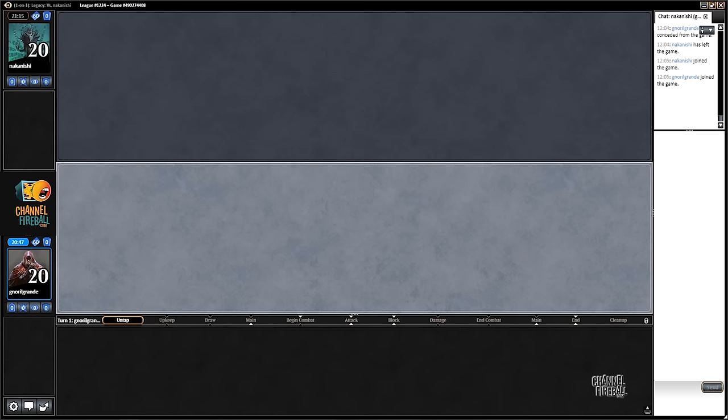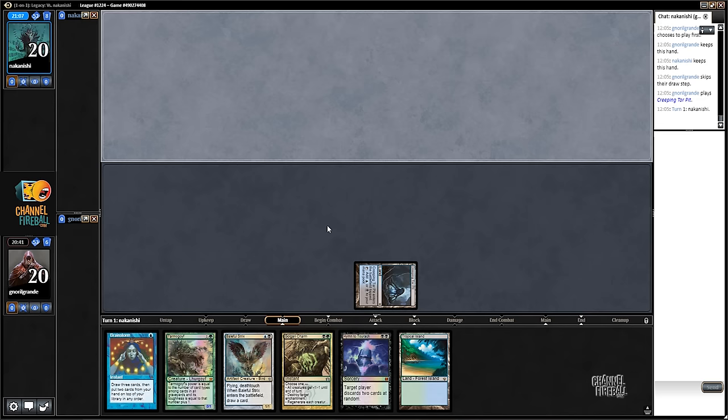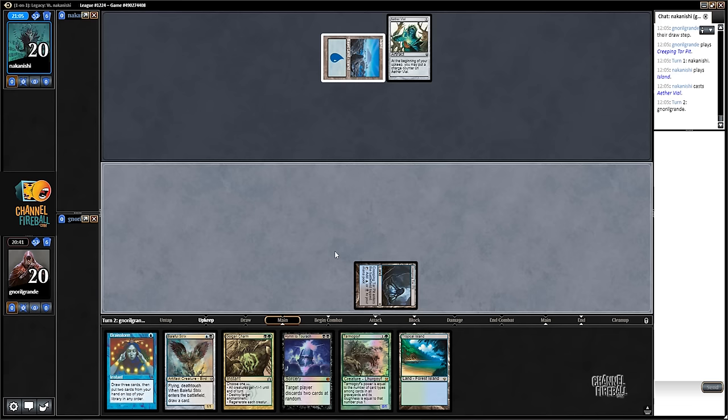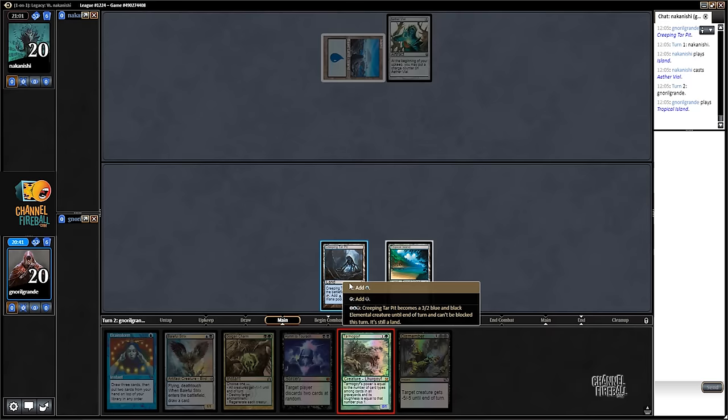On the play, and could have used the Wasteland with Creeping Tar Pit. There's double black here to cast something on turn two, so probably fine with the Tarmogoyf. See if there's a Vial - of course there is. Which Merfolk player doesn't play a Vial on turn one?